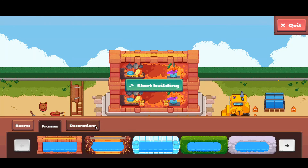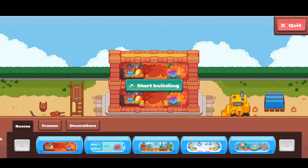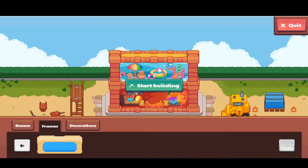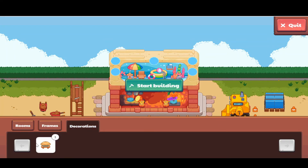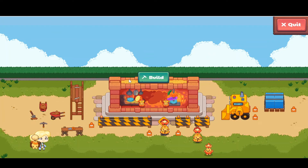Now we have frames and decorations to choose from. I'm going to use the flame frame again because I like it, and then for the indoor option I'll pick the indoor pool. In the frames section, I'll select the sandcastle — it looks more ocean-like. For the decoration, I'll click on the cooling pie and add it, then start building.